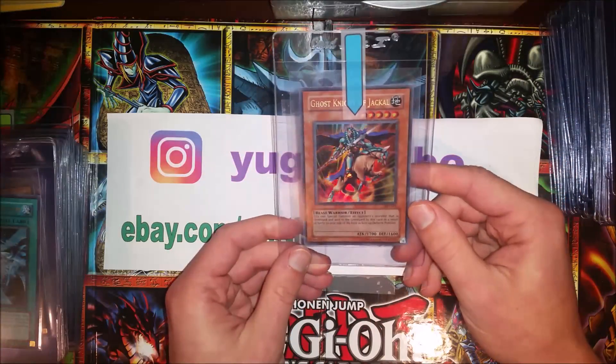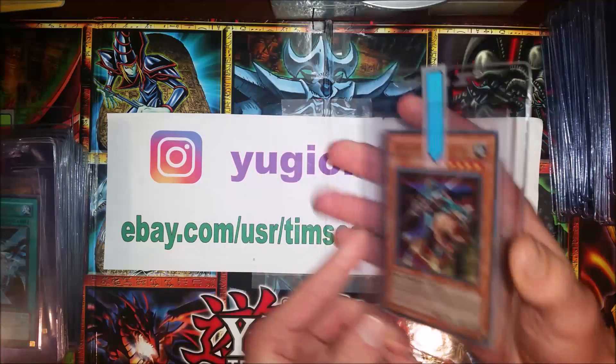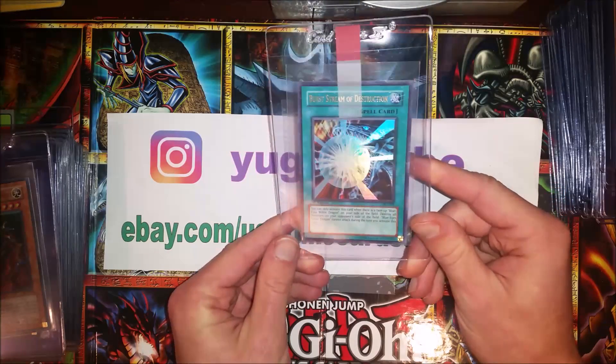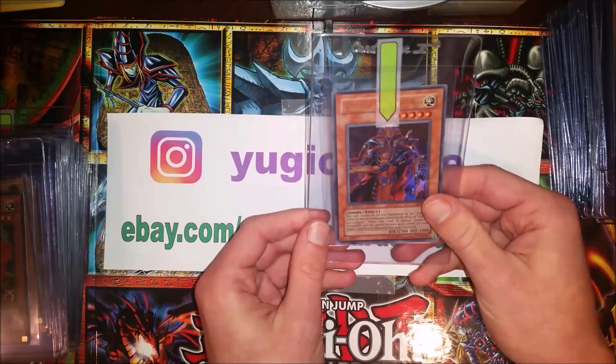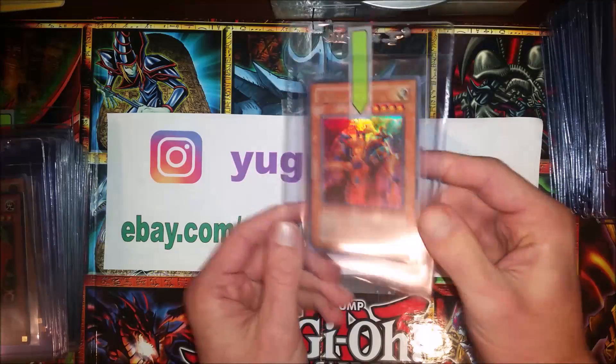Ancient Sanctuary: Ghost Knight of Jackal, first edition. First Stream of Destruction — love this card, AST Ancient Sanctuary first edition. And Spirit of the Pharaoh, AST. Pretty sweet looking card here too.